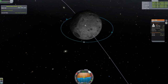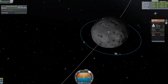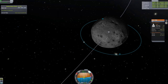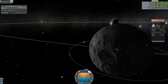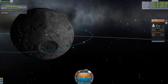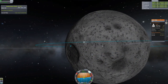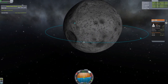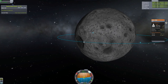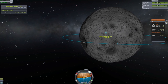Everything is looking good - let's get rid of that node. Circularized! Let us now have a lower orbit on the dark side of the Mun, so that when we have that as our periapsis we can lower our apoapsis on the day side and land on the day side.